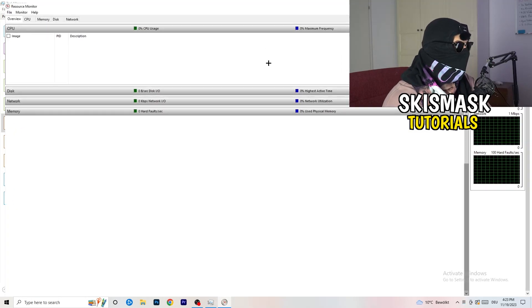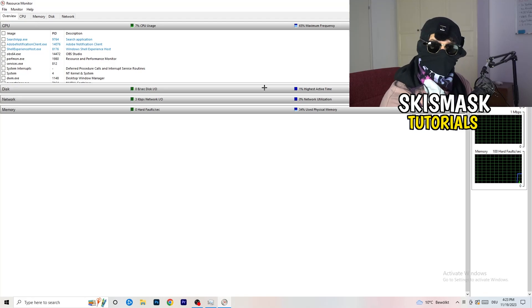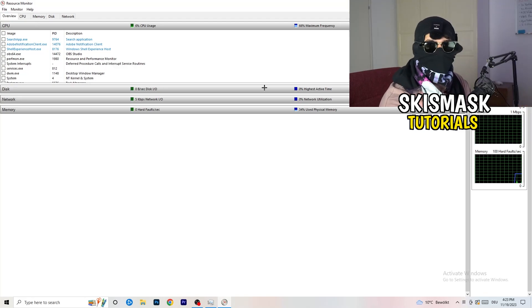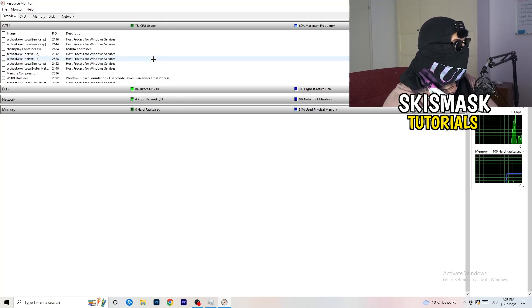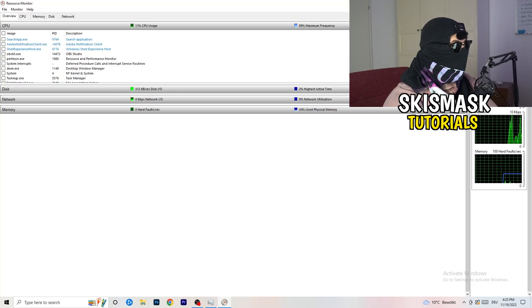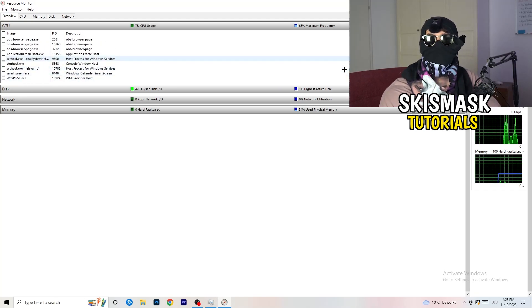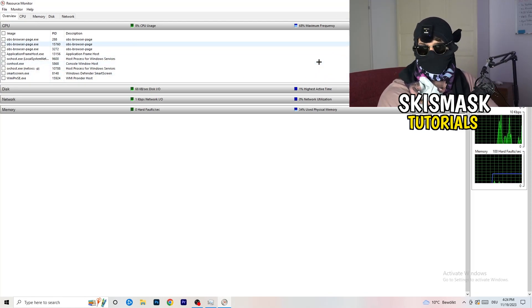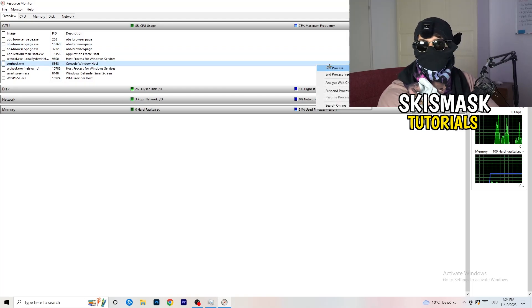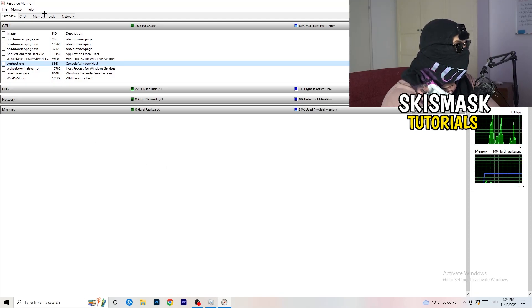Once Resource Monitor is open, wait about 10 to 30 seconds and it will load every single application and background process currently using your network. You'll see programs that are running and some that are suspended. Go through and end every single task that is using your Wi-Fi or ethernet too much, or anything not related to Windows or your game. Right-click and click 'End Process' for each one.